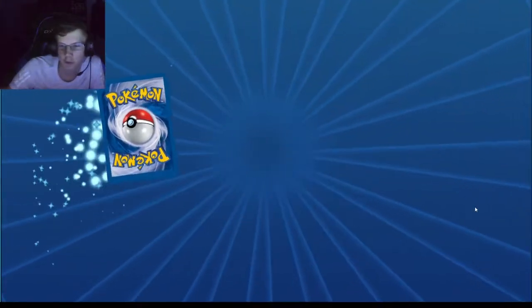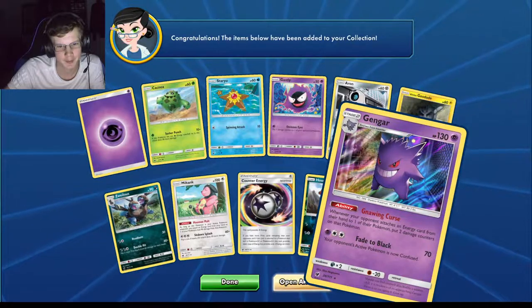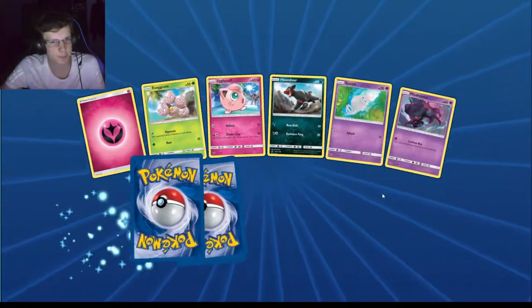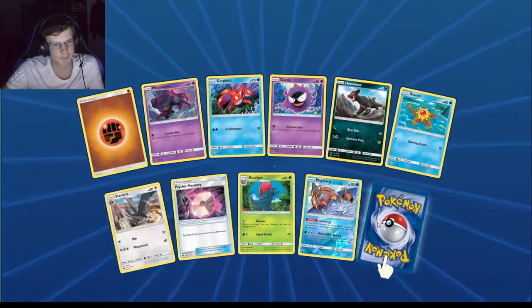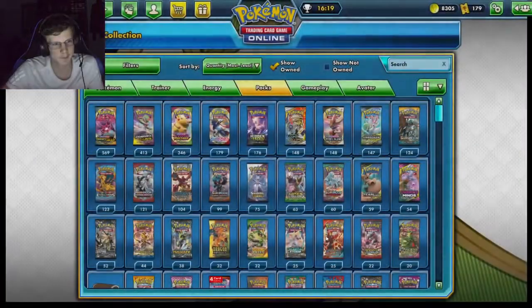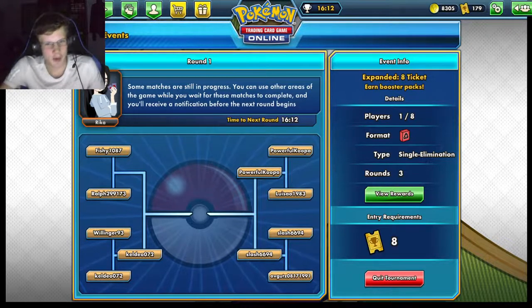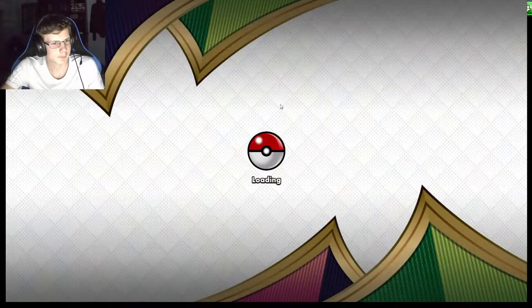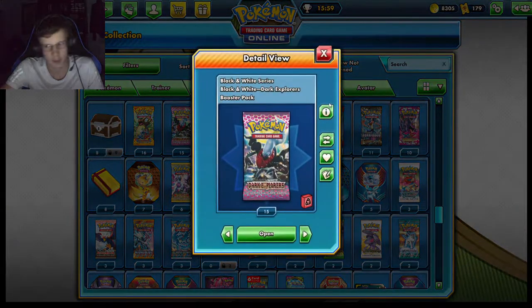I still haven't gotten this water energy secret rare from this set — I really want it more than anything. Gengar. Alright, I just really want this tournament to finish up. I can scroll on trades and see what's up. Okay, one more to go. Maybe I could open up a tradable rare pack. Should I open up a tradable Dark Explorers?